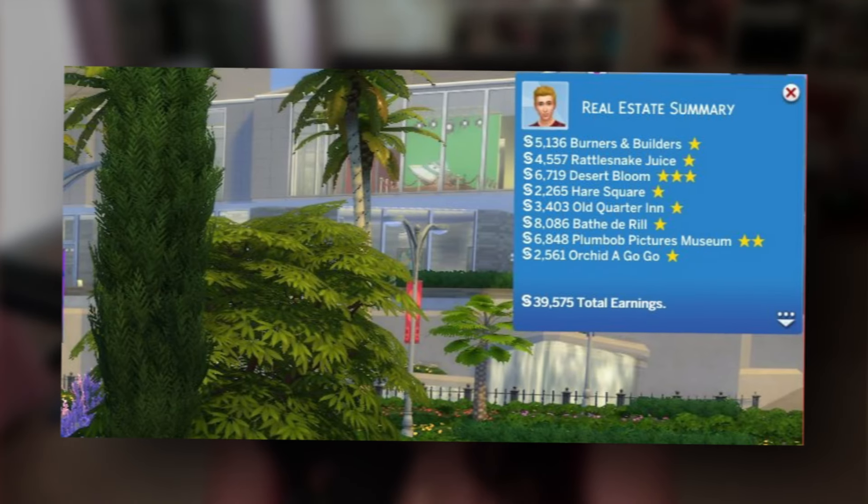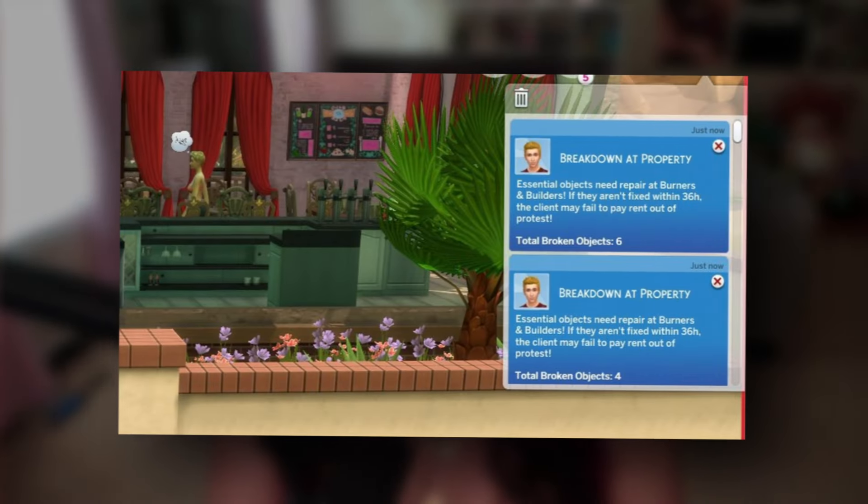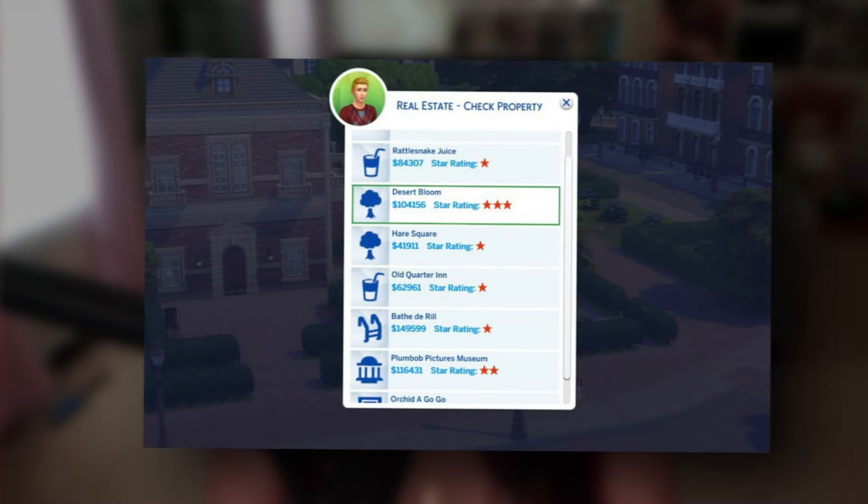Now if you don't know what this mod is, it's a mod that allows you to own multiple different properties in The Sims 4 where you can upgrade, collect rent, and have a rating system. It's completely separate from the For Rent expansion pack that we got recently because this mod did come out first. That's mainly for residential, but this is mainly for non-residential properties. So I'm super excited to get back into this mod. I covered it a while ago but haven't been able to sit down and really play with it.